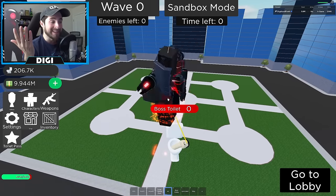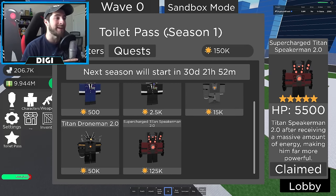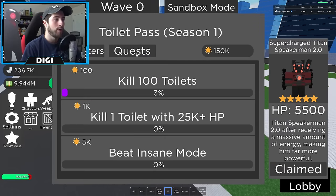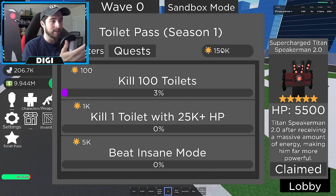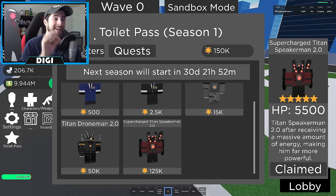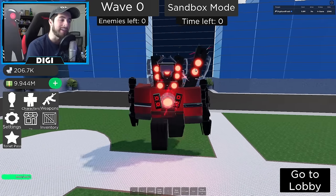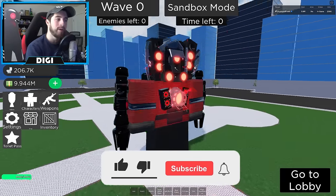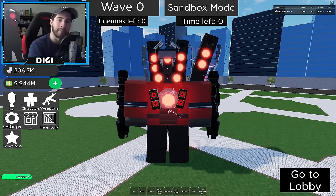Supercharged Titan Speaker Man 2.0 is definitely worth it as the final character in Toilet Pass Season One. The Toilet Pass stays around for 30 days, and you've got 30 days to get all these characters for free — no Robux needed, you can't even buy the stars. Supercharged Titan Speaker Man 2.0 is probably the most powerful free character you can obtain. Thanks for watching — leave a like, subscribe, and use code Digi when buying Robux or Premium.